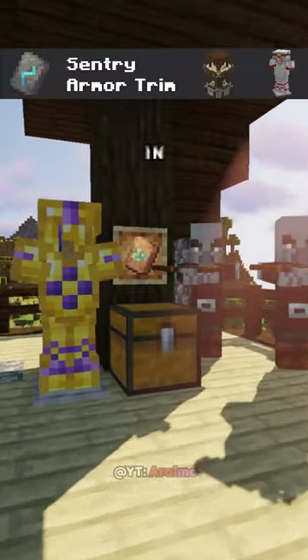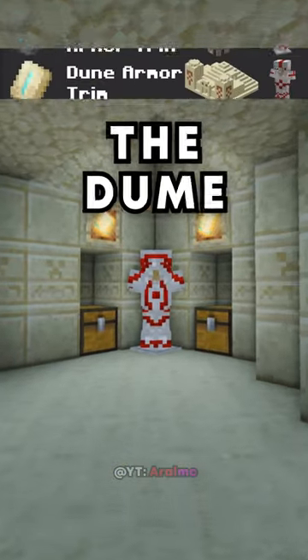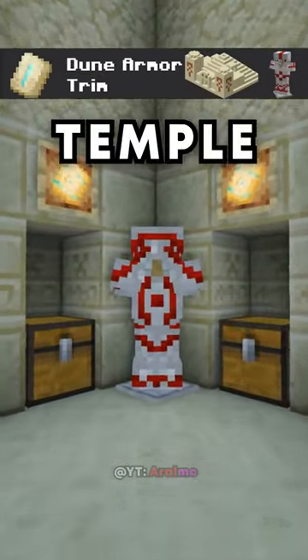First we have the Sentry armor trim found in Pillager Outposts. Next, the Dune armor trim found in Desert Temple Chests.